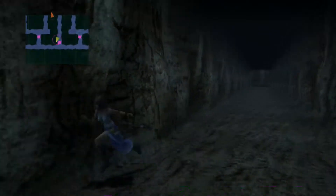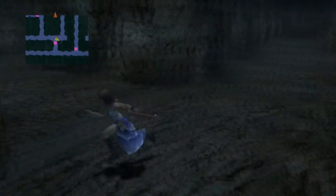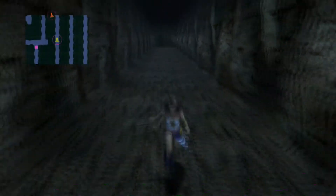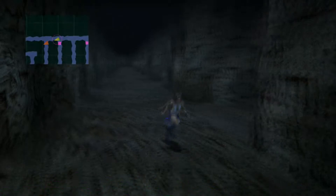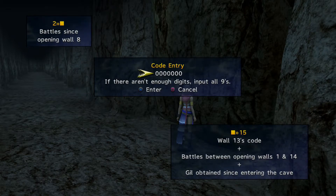Oh, we can't go this way. So the second one is actually — that's just the code then. And then wall 15 is going to be wall 13's code, which apparently was 13,689 plus two zeros, so that's the number.